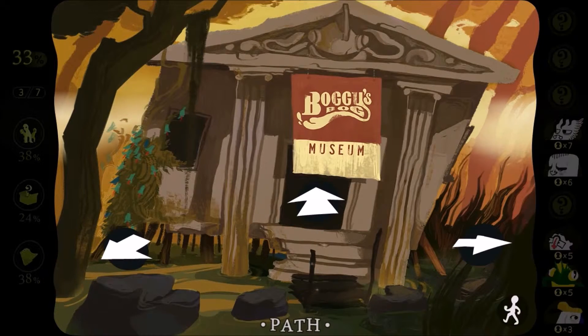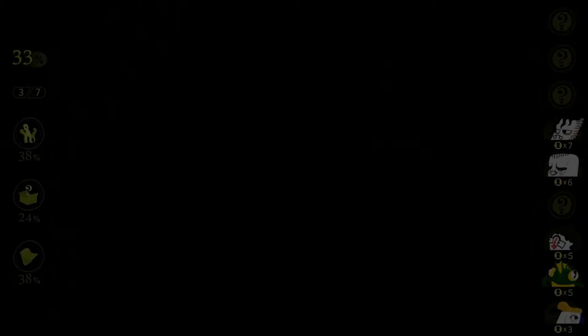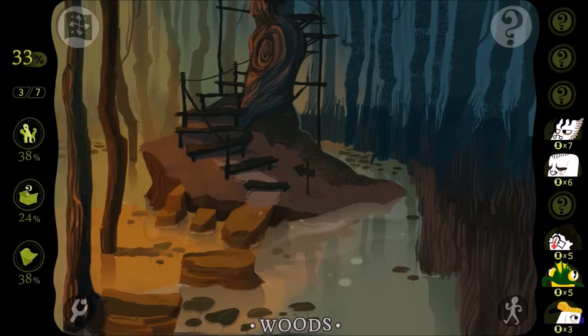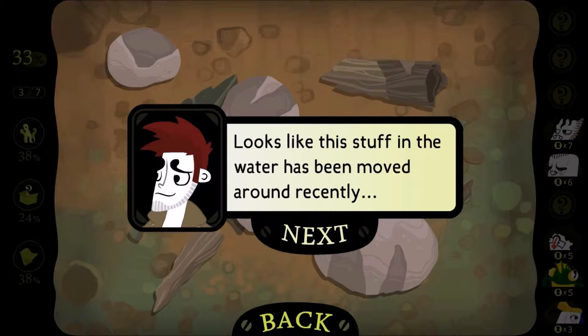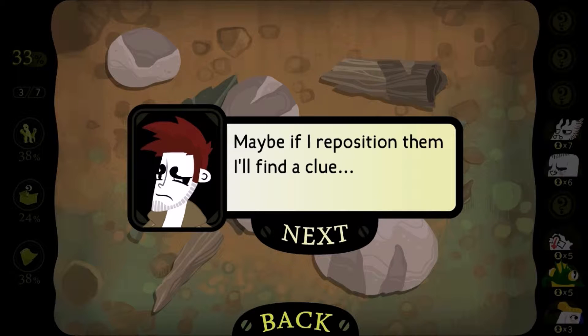So we are going to be continuing to explore the mysterious parts of this bog and look for some more clues. What's this? Bubbles are always a good thing to check. They always seem to be having things. Maybe if I reposition them, I'll find a clue.